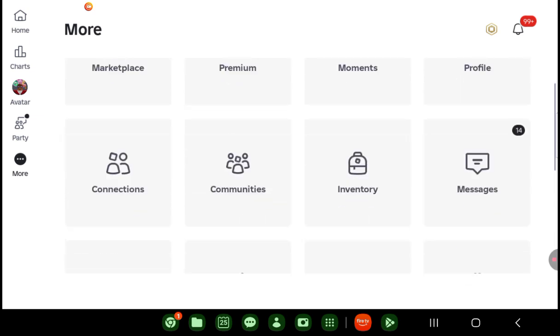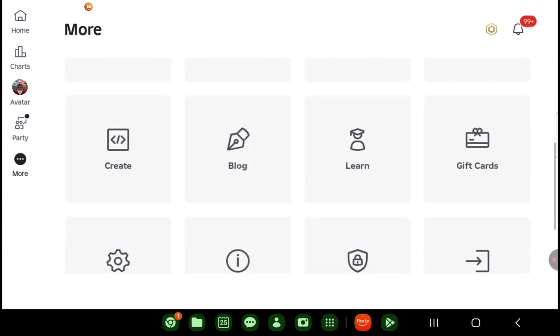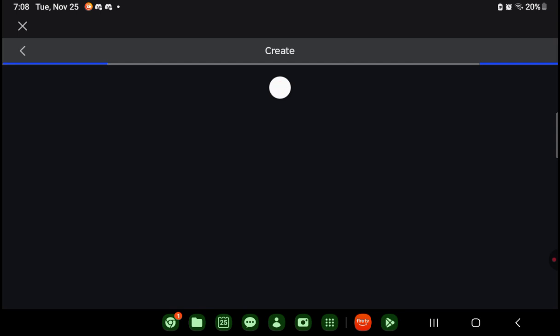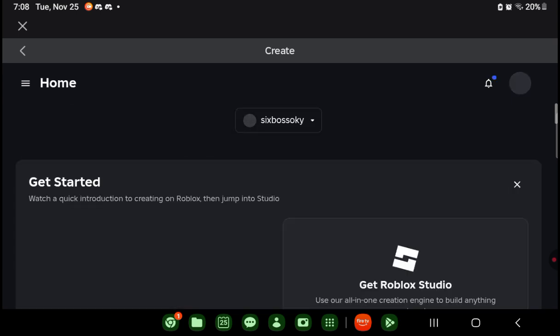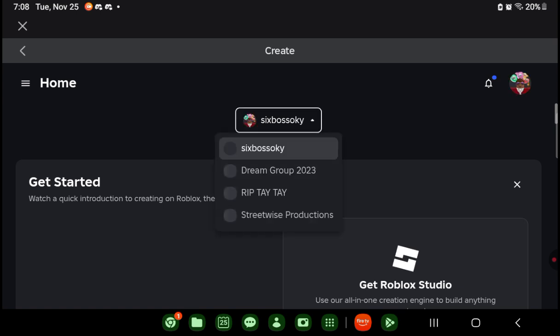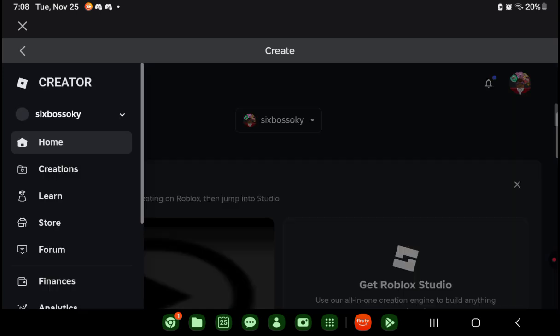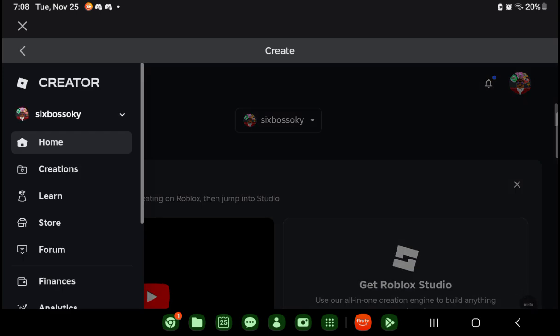First, you go in More in your Roblox tab and look for Creations — click Create. Mine looks a little different because I have Roblox groups, so it may look slightly different for you. Then click these three lines right here, and click Creations.